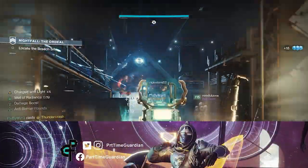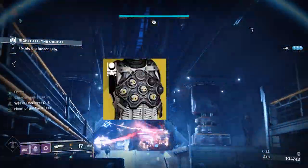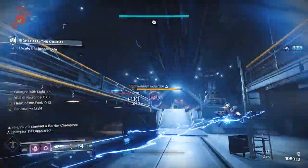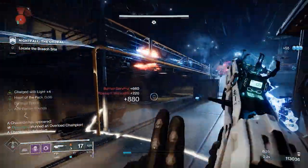Welcome back, this is Part-Time Guardian. So in this build, I'm going to walk you through an insane new hunter exotic chest piece called Omnoculus — I think it's Omnoculus. With this exotic, you can create some incredible neutral hunter builds that will keep your fireteam safe during premiere endgame content.